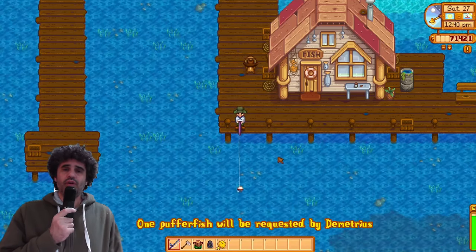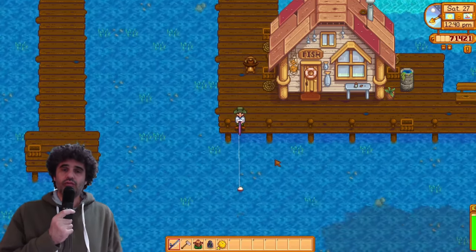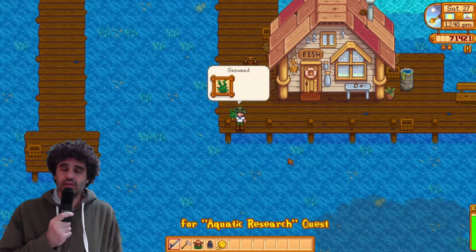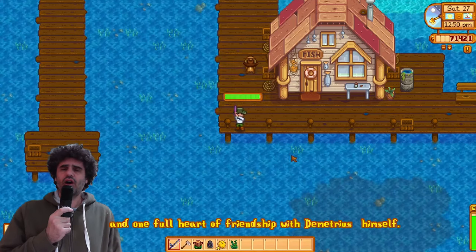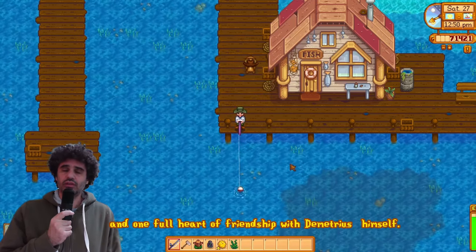One puffer fish will be requested by Demetrius for the aquatic research quest, and when delivered it will give you 1,000 gold and one full heart of friendship with Demetrius.